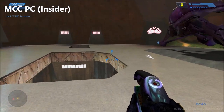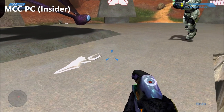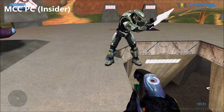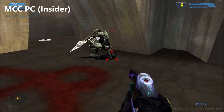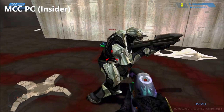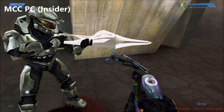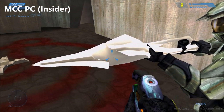So here we are on MCC Insider — I expect this won't be any different in the final version. This is what the gravity rifle now looks like on MCC. It's actually changed, which is pretty surprising. For some reason, as you can see, it's missing its textures. It's just a solid white weapon now — it doesn't have the gold textures or any of the details anymore. It's just an untextured weapon.